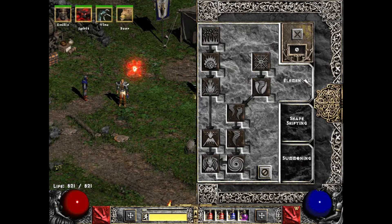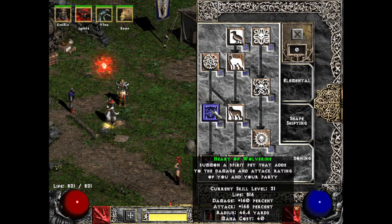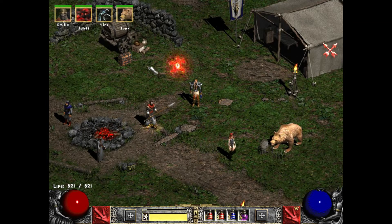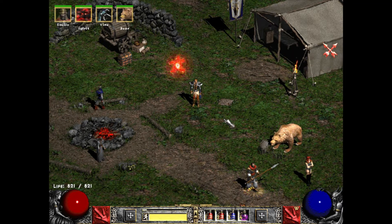As a summon druid, literally every single point goes into summon. Max out Heart of Wolverine - that's going to be your most important one. This is kind of the one skill you really can't go without, because you need this little guy to boost your own attack rating and damage. That's the center point of the build: using Heart of Wolverine.